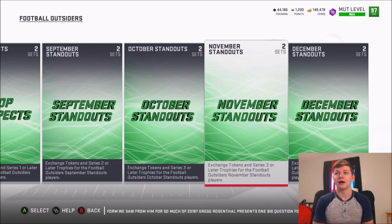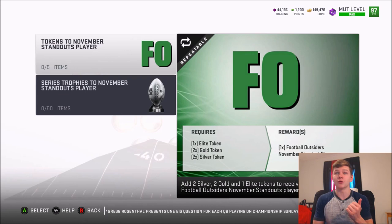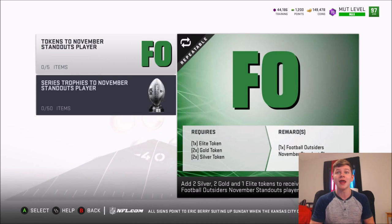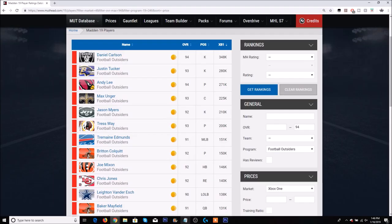Next up is the Football Outsiders set — but not the December one, because the December one isn't that great anymore. It requires extra elite tokens — four silver, four gold, and one elite. I'd much rather do the November one because it only takes one elite token, two gold tokens, and two silver tokens to complete. This is really good if you have a bunch of gold and silver players to clear your item binder. For the elite token, you can use legends with training to complete it. Cost-wise, elite tokens are about 40,000 coins worth of training, and gold tokens maybe 10,000 to 15,000 each — so this pack costs roughly 60,000 coins.